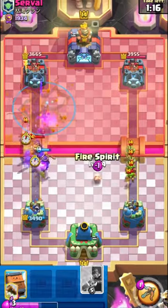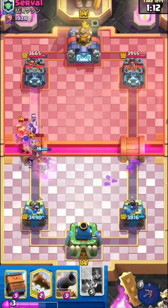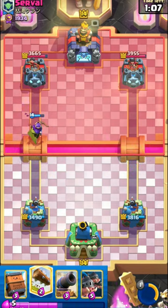Here I used my Evolved Skeletons to counter the Evolved Knight. I thought my Skeletons would have died to the Princess, so that's why I used the Queen ability.